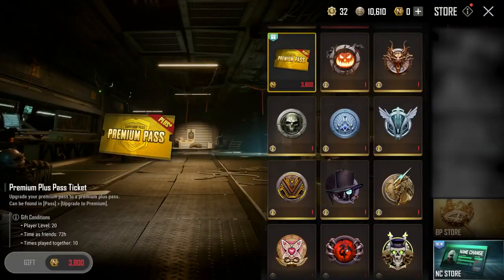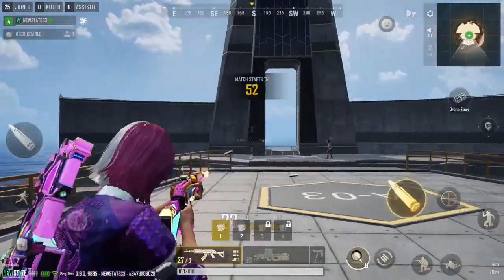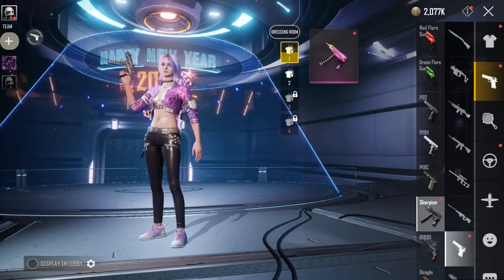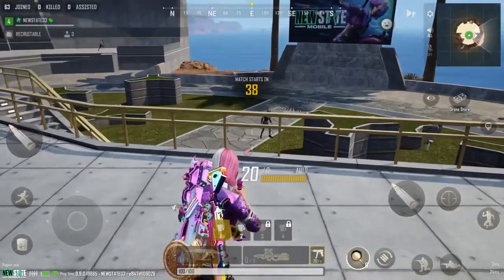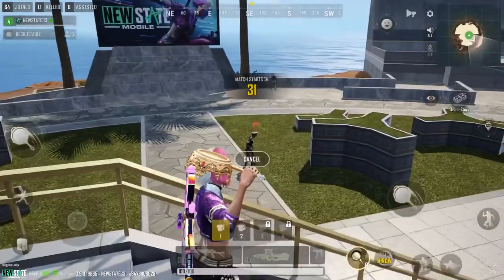There will be additional conditions for giving gifts to your friends. You must maintain your friend status for more than 72 hours, in addition to having played with a friend for over 10 times, in order to give gifts. Your inventory state — which you can select for display and lobby — is expanded from one main weapon to four weapons: main weapon one, main weapon two, sub weapon, pistol, and close combat weapon. This setting will also be applied at the starting island. You can select a different weapon for each preset, so try warming up with various weapon choices.